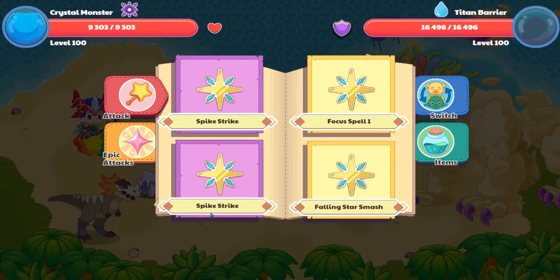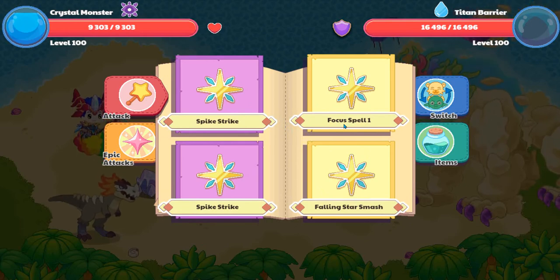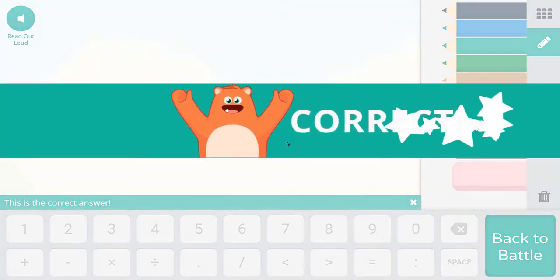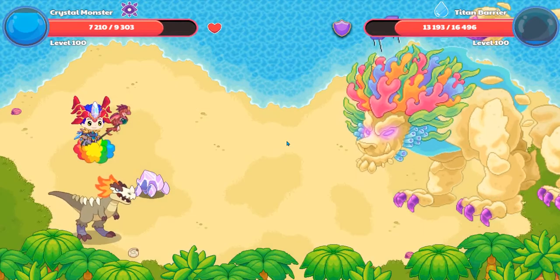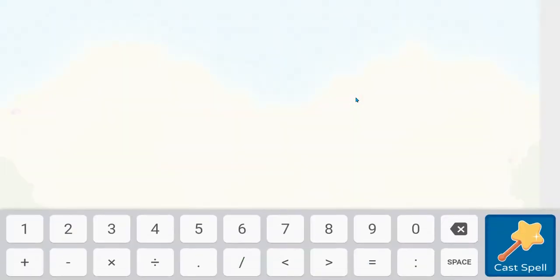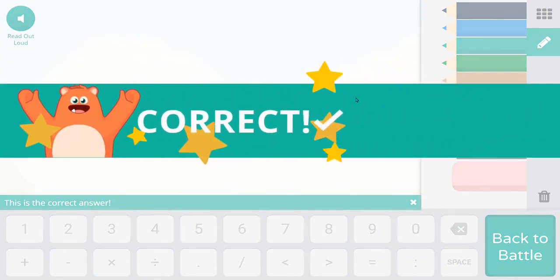I actually haven't used my crystal monster in a very long time. Focus spell 1? First of all, I'm just going to use Spike Strike to see what it looks like using a crystal monster. It only does that much damage but it's shadow magic. If you guys are wondering how I got it — I got the crystal monster at the beginning of Crystal Caverns. The first crystal monster I saw, I battled it and there was a rescue pet thing. I just clicked it, answered the question correctly, and I just got the crystal monster.